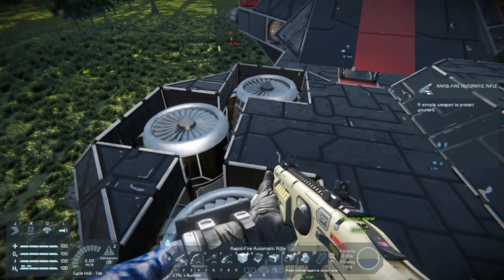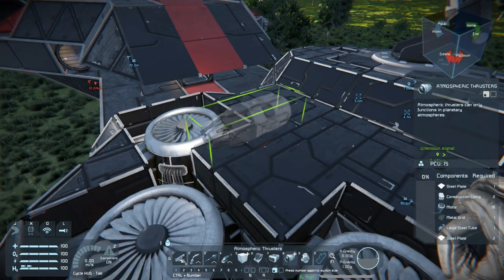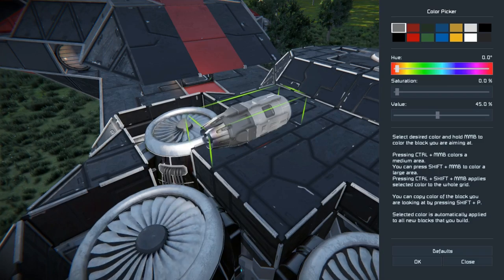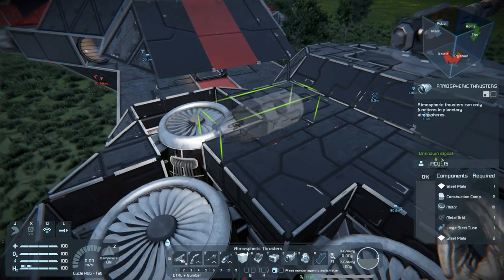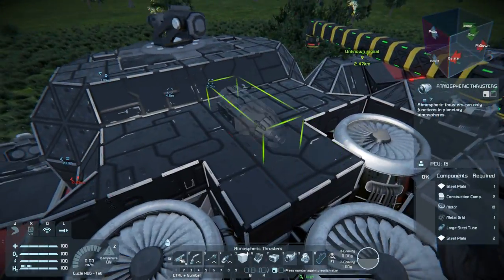The other suggestion was to put three to four of the forward thrusters basically over top of this area here and then kind of put armor plating over that, which I do kind of like the idea of. So we're probably going to play around with that just for a moment and see if we like it. Let me go ahead and tinker with this and we'll see what we come up with.